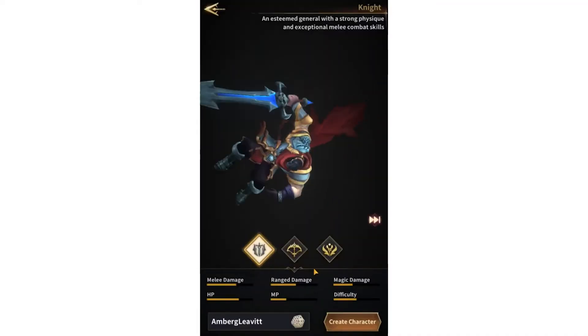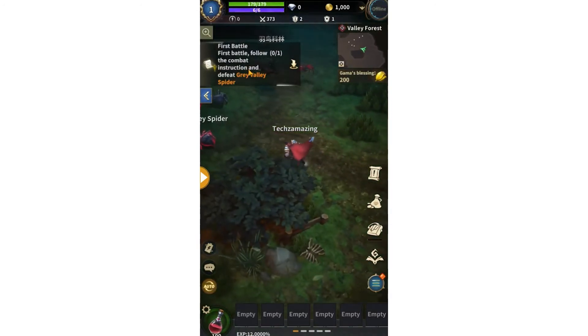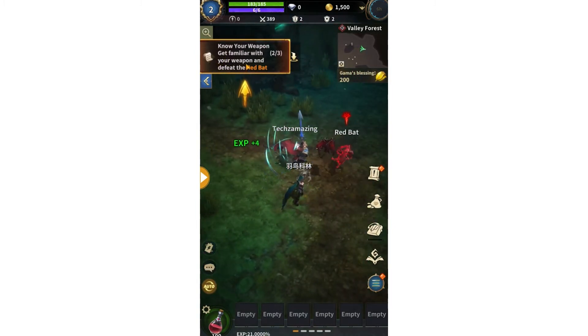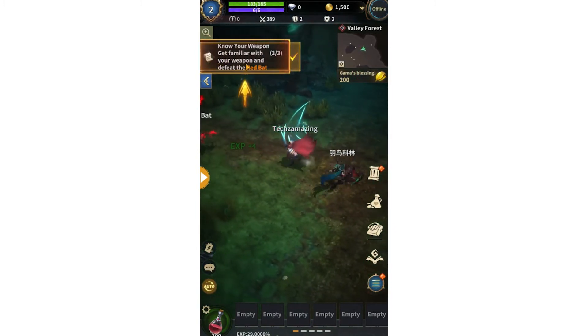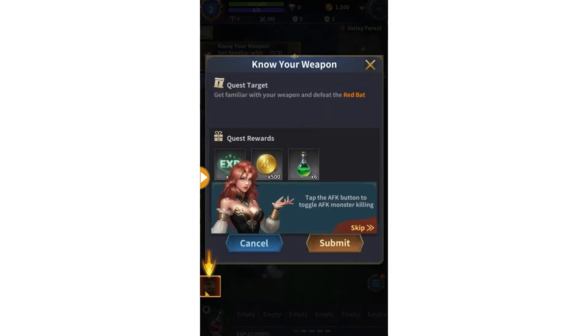When playing War of Gamma, you can explore different landscapes, take on challenging missions, and discover new roles to play. There are respawning enemies throughout the map, so you'll always have something to do. Plus, there are plenty of dungeons to explore, each filled with valuable loot.